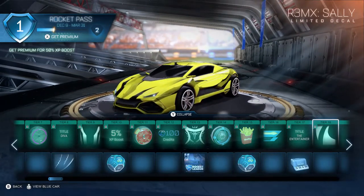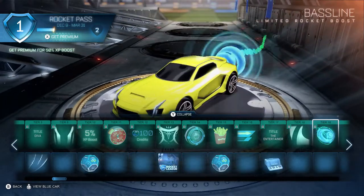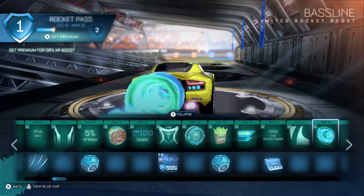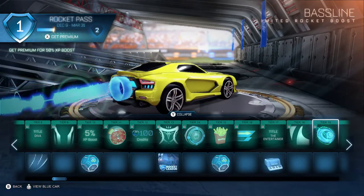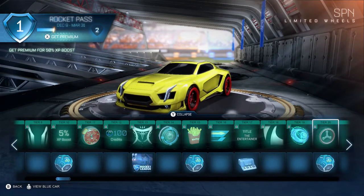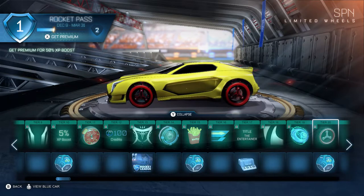Level 18 is the Sally decal for the Remix — another decal. Bass Line. I wonder if that syncs with the music as well — we'll find out. Then there are the SPN wheels. A lot of people are saying these are Fidget Spinner 3.0s. We had the original Fidget Spinners, then the Dynamo wheels which people called Fidget Spinner 2.0, and now SPN — Fidget Spinner 3.0.